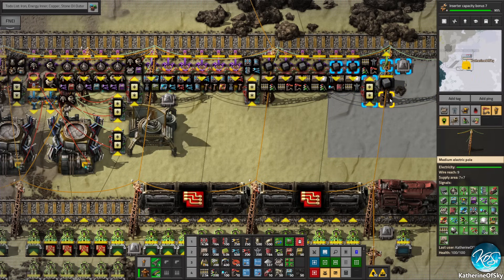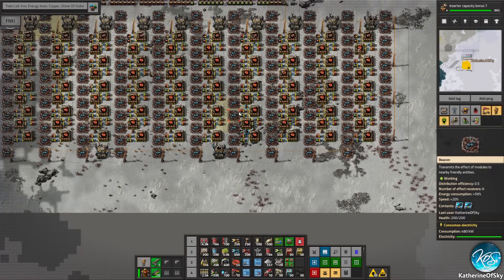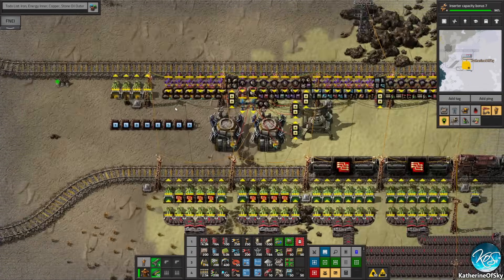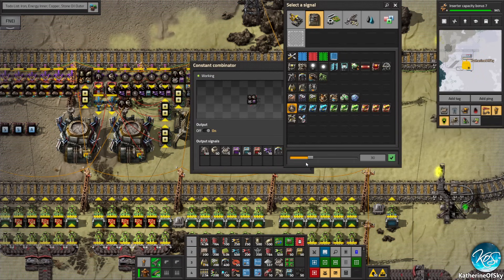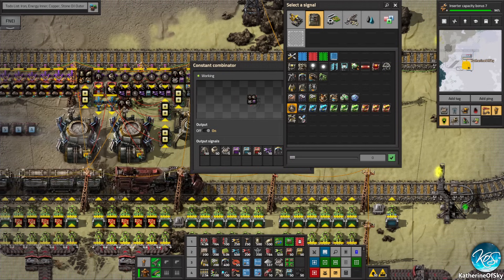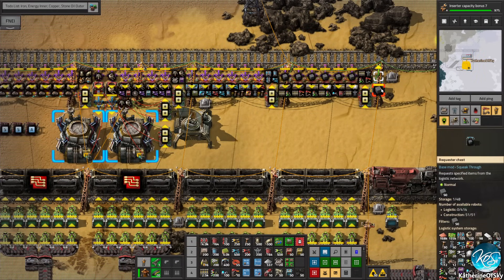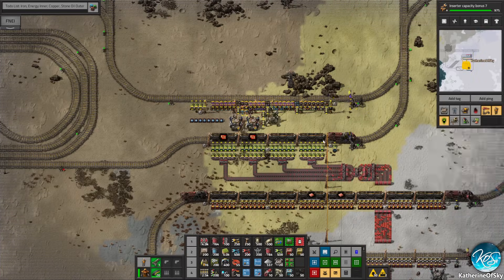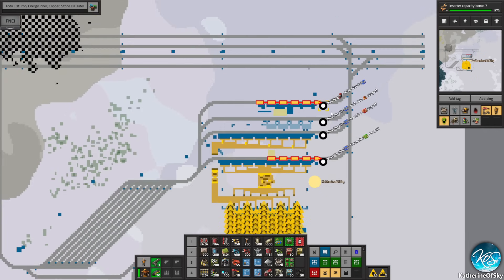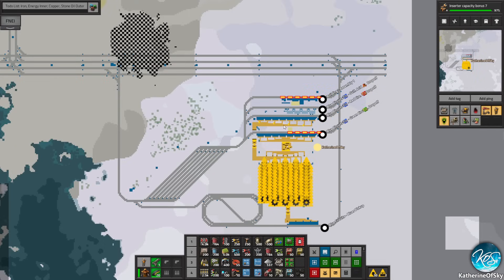We now need bots and some beacons. Actually, we don't really need beacons. They're asking for 30 - let's put that down to five. We're asking for 50 solid fuel, that's what we really want here. I'm going to copy this name to our new building train station and have them come to this outpost as soon as they deliver that fuel.